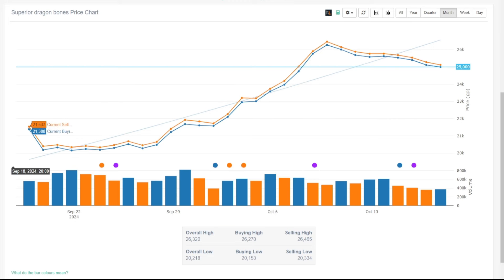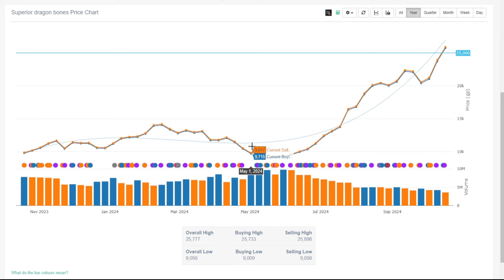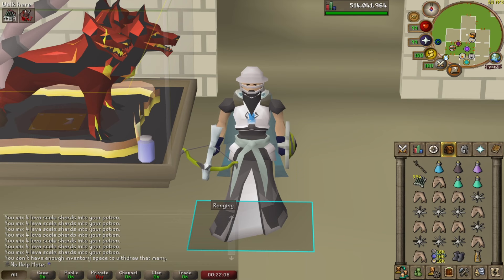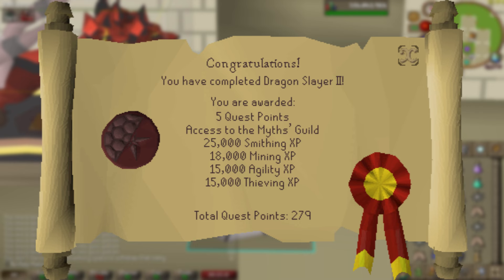This is the graph for superior dragon bones. As you can see, this month they went all the way up to 26k — dropping a little bit right now but still 25k per bone. If we look at the past year, back in May they were like 9k each, so they're pretty much at the highest they've been. Maybe Jagex is doing something about all the bots.